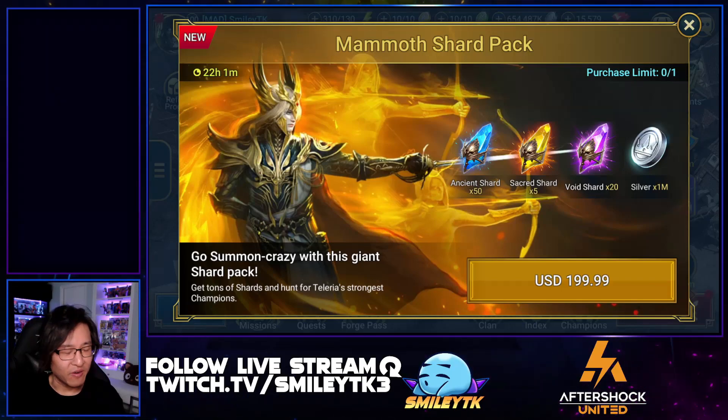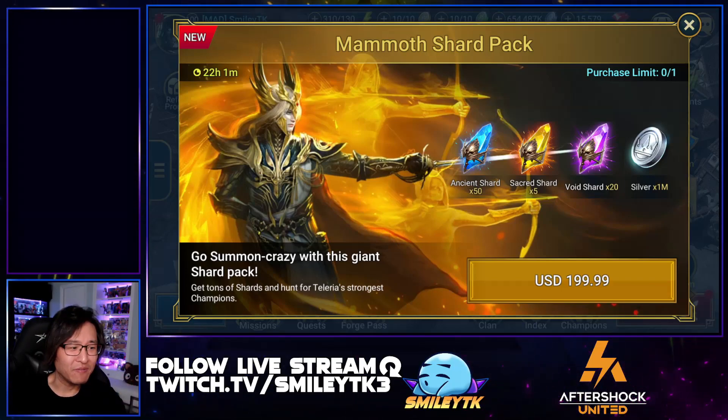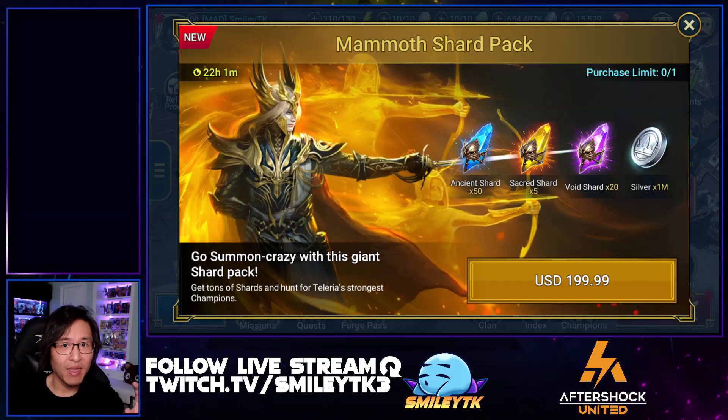That leaves the sacred shards at $88.79 for five sacred shards. If you divide that out, that's basically $17.76 per sacred shard. Overall, it's going to be an above-average pack offer. But it's so expensive to spend all at once — $200 in one go. I've never seen something so crazy high before.